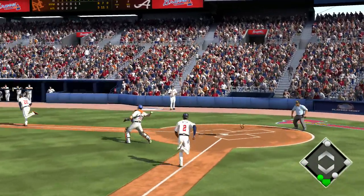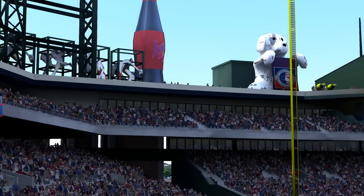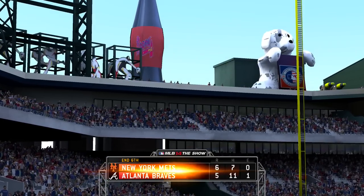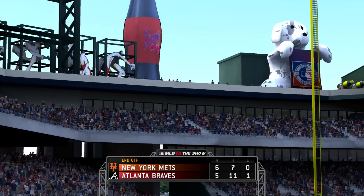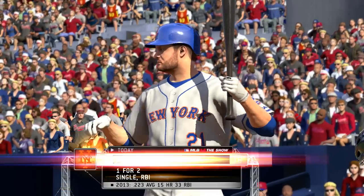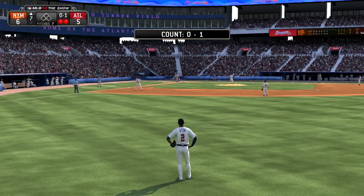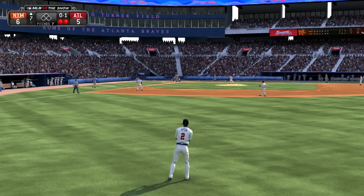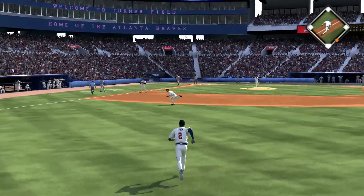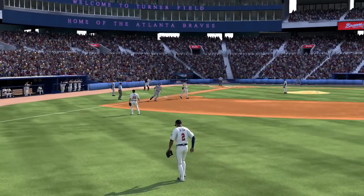A swing and a softly hit ground ball. Throw to first is going to be in time, and the Braves rally comes up short — that's out number three. Former cover boy David Wright leads things off when we come back. Lucas Duda will stand in — he drove in a run with a sac fly last time. Here's one hit towards the hole — up with it is Ugla, throw on to first, gets him and the side is retired.